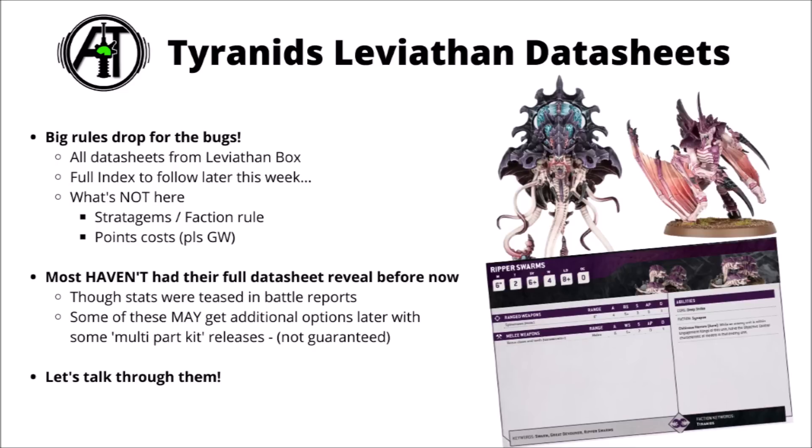For the Tyranids, we have seen a couple of datasheets so far — the Screamer Killer and the Termagant were both previewed, plus we saw a fair few stats in their online battle report. Most of the datasheets up to now hadn't been revealed yet. It's possible that a couple of these might gain additional options when we get full datasheets in the Codex, depending on whether they have a full multi-part plastic kit. It does look like there are a few models with different options to the Leviathan box ones — namely the Termagants and Rippers. In any case, let's talk through the box and see what this swarm can do in-game.